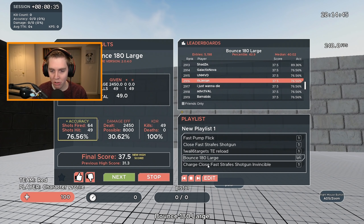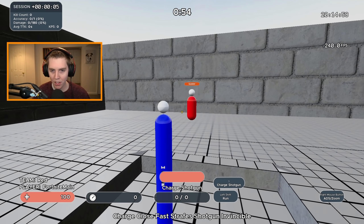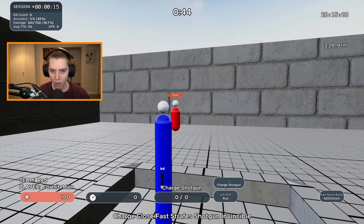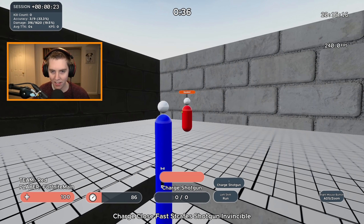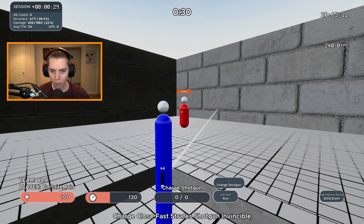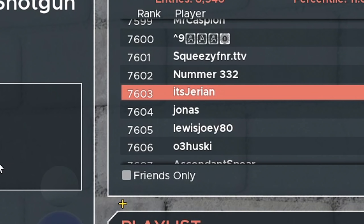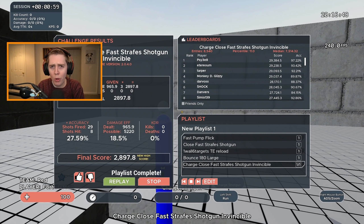To finish out the KovaaK's drills we have Charge Close Fast Strafe Shotgun Invincible. You can probably guess what it looks like — it is for your charge aim. You can see the little bar above the charge shotgun showing how much you're charging up. You can either let go immediately for a quick shot, or hold it down for a really high damage shot. Top 7,500 — not terrible. Advith and Aimor7 are up on the leaderboard. If seeing all these pros on the leaderboard is not proof enough that KovaaK's helps your aim in-game, I don't know what else could be.